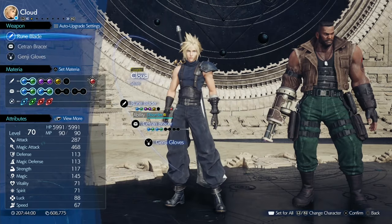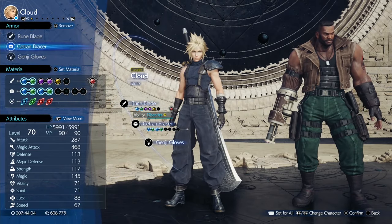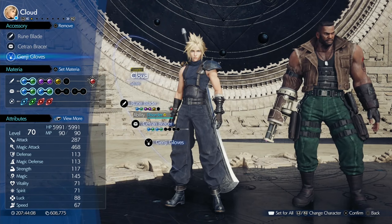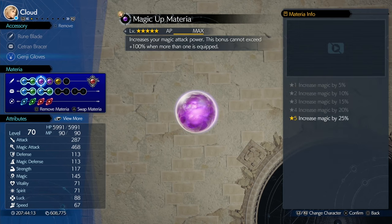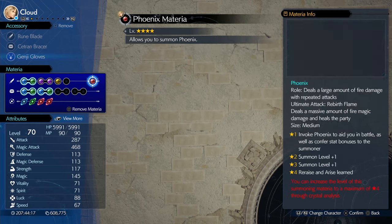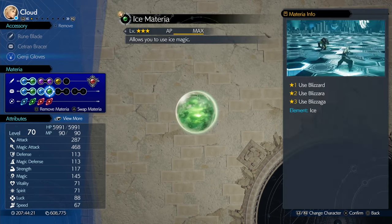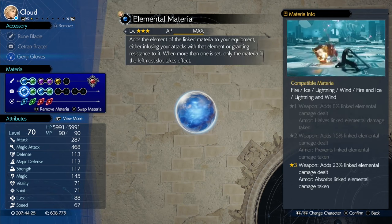Cloud has got a Runeblade weapon. He's got an armor piece which will give you four slots, and he'll give you the Genji Gloves. For the Materia: he's got magic focus linked to ice, magic up, first strike, enemy skill, a Phoenix Summon, ice linked to swift cast, and fire linked to elemental in his armor.